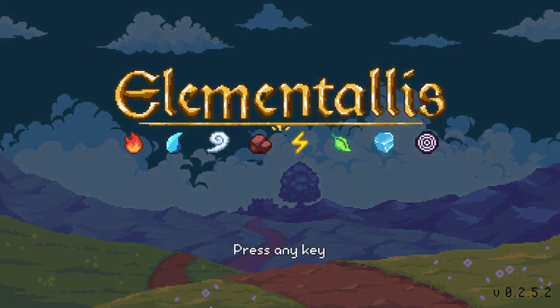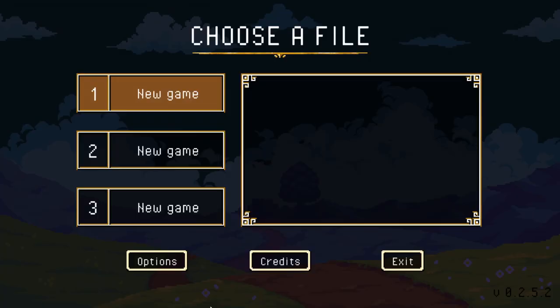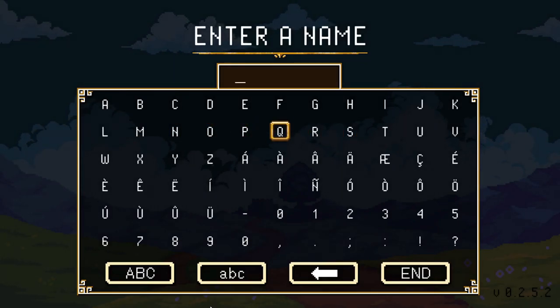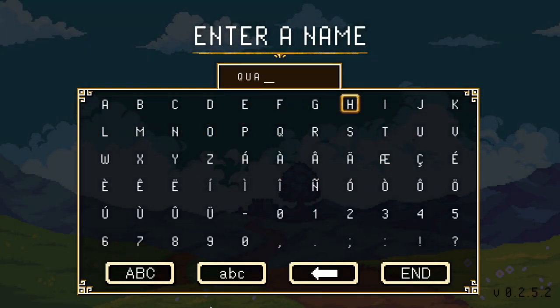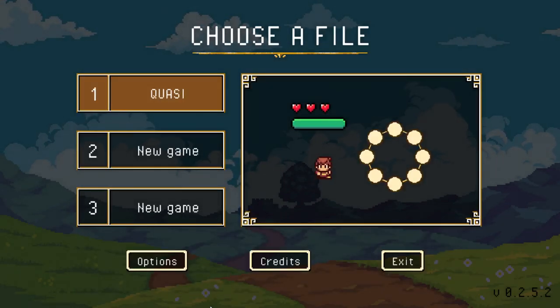Hello everyone, welcome to a new video. Today we're gonna be checking out the demo for Elementalis. This is like a cool little 2D Zelda-like that I found, and I really like 2D Zelda-likes. People probably know that if they've seen Ocean's Heart on the channel. So I think we wanna go ahead and try this out. I've had my eye on this for a little bit and I saw that they had a demo, so let's go ahead and hop in here.